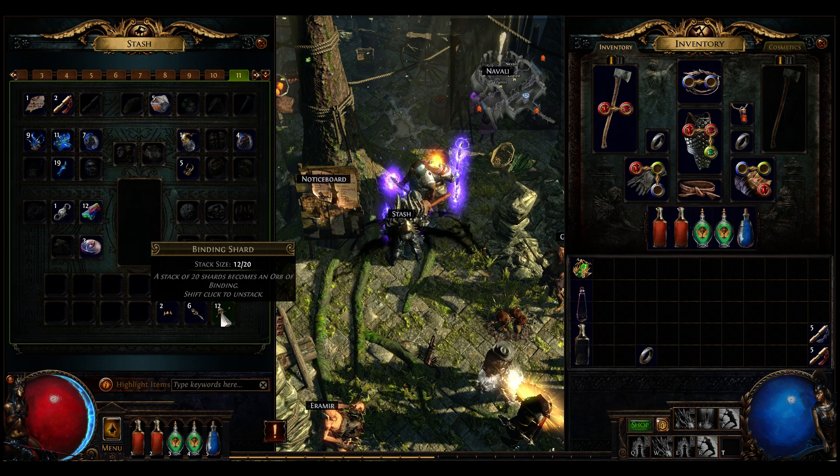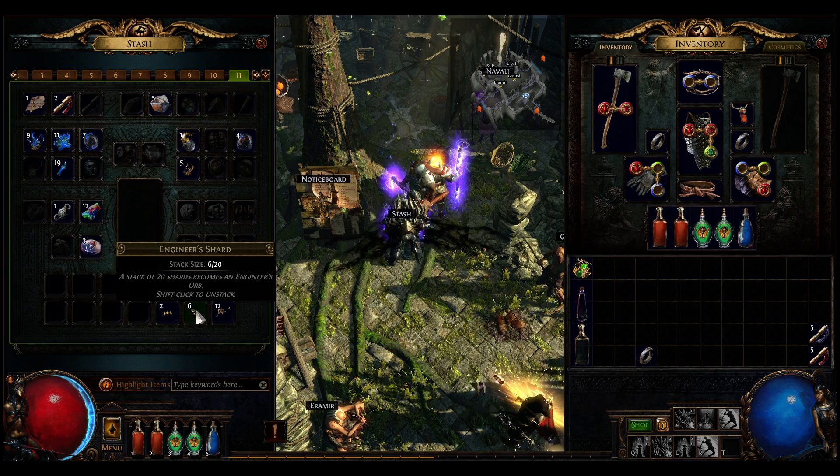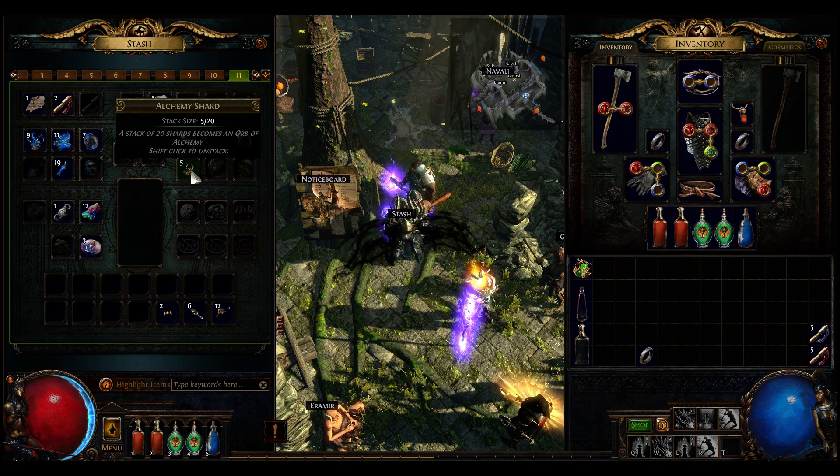What do these do? Binding shards - it doesn't say, so we'll find out. I mean, I could look it up, but I have not done so yet and I'm not going to start now. It'll be fun to find out what it does when we actually have enough of them to make an orb.